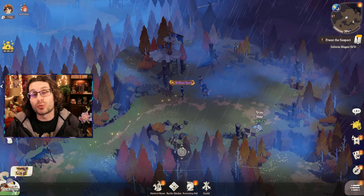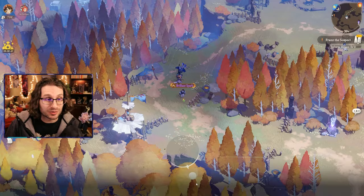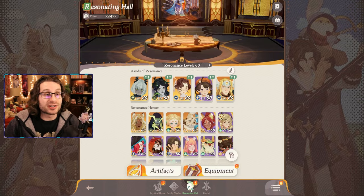AFK Journey's main gameplay revolves around three things. First is exploring the side-scrolling world, finding treasure chests, completing quests, and progressing the main story quest. The second is character progression — leveling up your characters, leveling up your teams, getting new characters.